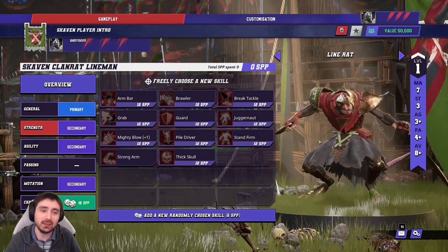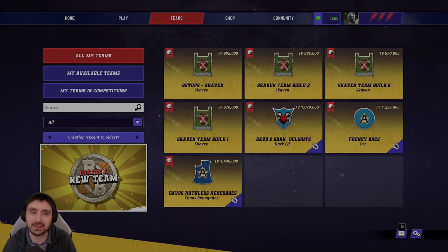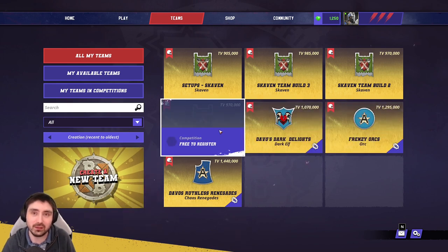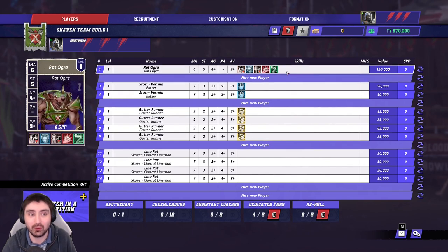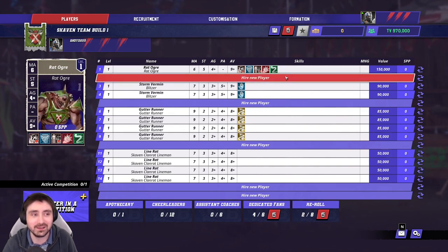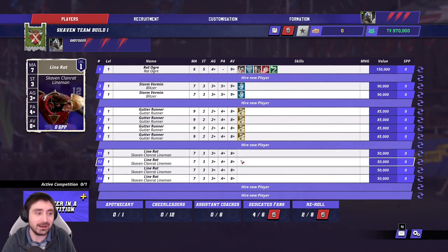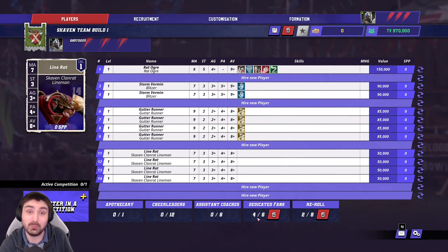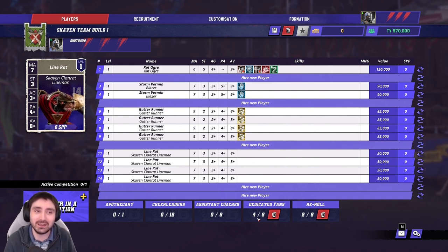Now let's talk rosters. I had the opposite of a problem today — I could have written five or six rosters but limited it to three. Roster one is the all-core-players concept: all four Gutter Runners, two Storm Vermin, the Rat Ogre, and Line Rats down to eleven players. That left only two team re-rolls so we're a little light on reliability, but with 30k left over I've put that into dedicated fans for extra revenue straight out of the gate.